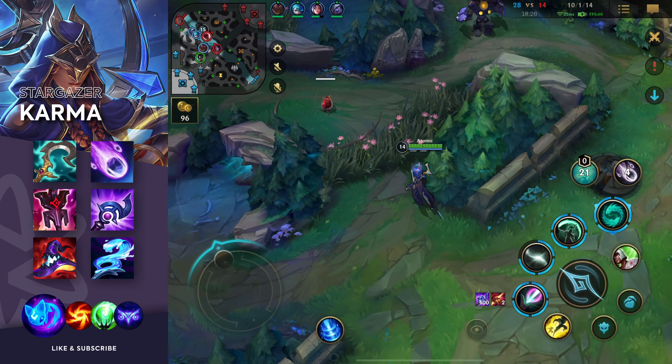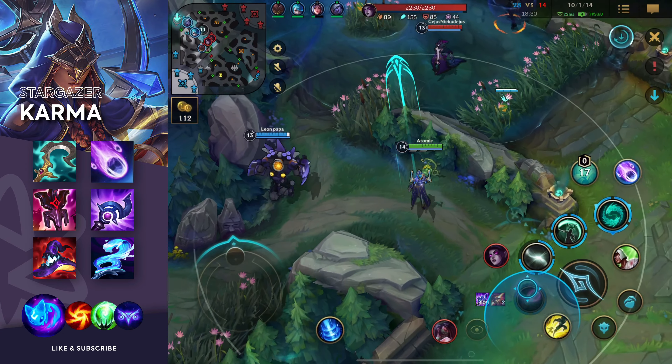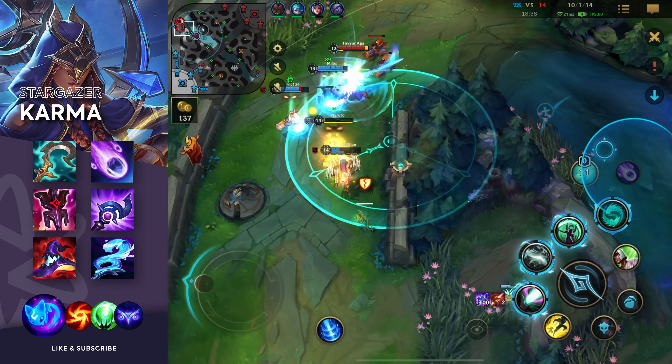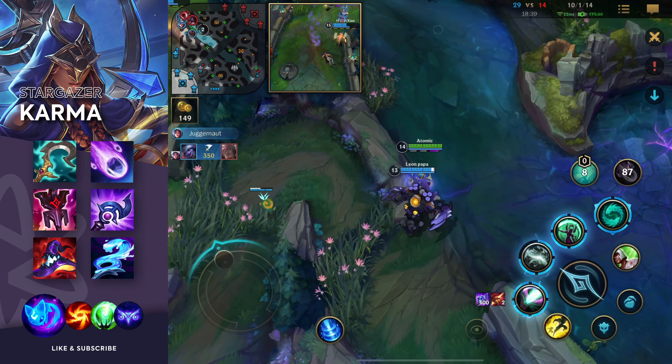For the skill order, always max out your first skill first because this deals the maximum amount of damage. Right now Tristana is going in. I can just shield them, maybe I can even hold them here. I do crazy damage.